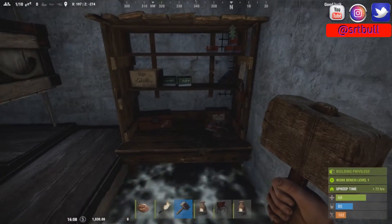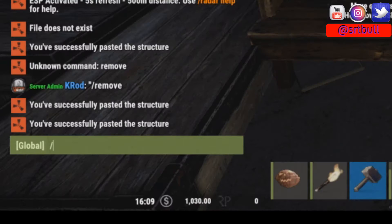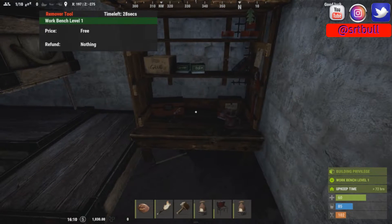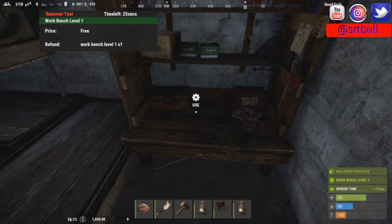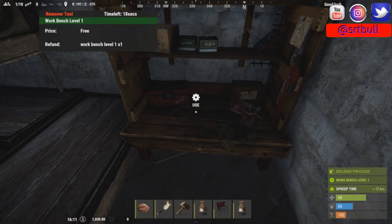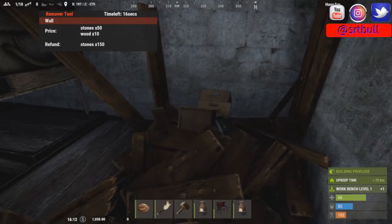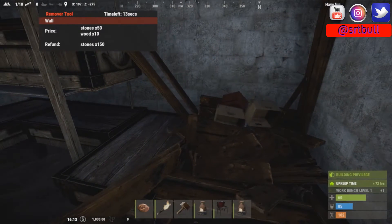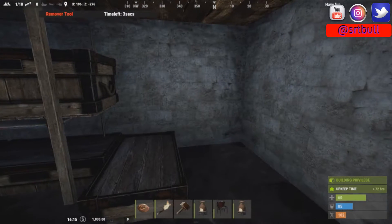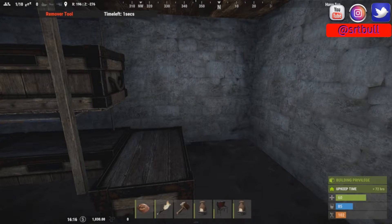But we can't pick up this workbench right here — all we can do is rotate it or use it. Now that we have this plugin installed, we can go into chat and type /remove. This brings up in the top left-hand corner what we're looking at and how much it's going to cost to remove it. This is just default out of the box, so it's not going to cost us anything. We just mouse-click on it and it destroys it right before our eyes, and it's now in my inventory.